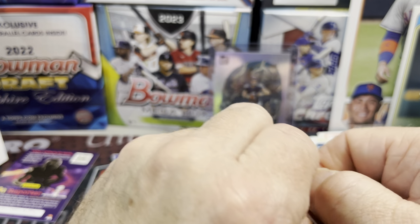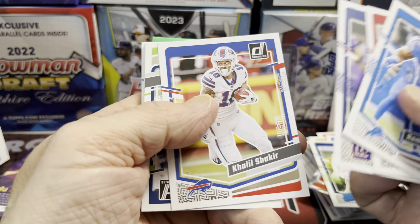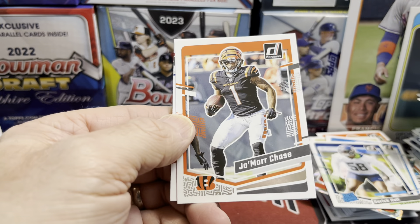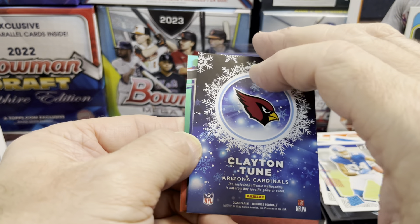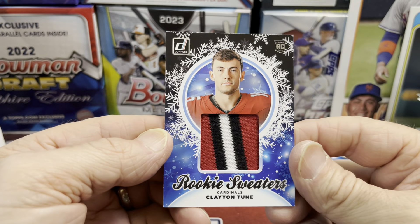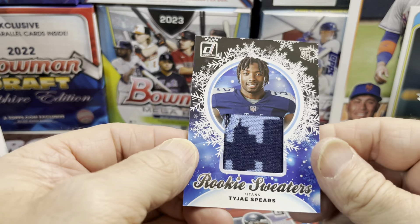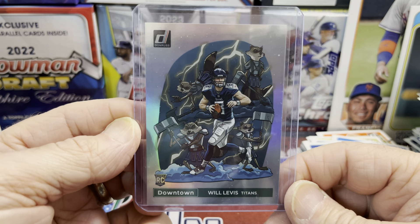Awesome. You know, just kind of downplaying the idea of getting a downtown. Let's see if this is a CJ Stroud optic in the back. So that was a pretty nice pull — I'll take that any day of the week. Anytime you pull a rookie quarterback it's good. Jalen Hyatt again. Clayton Toon, and behind that we have Banks. That's a sweet looking relic too — I like that for the Cardinals. Clayton Toon. Here are our other optics — Zach Harrison and Banks, and then we have Spears.